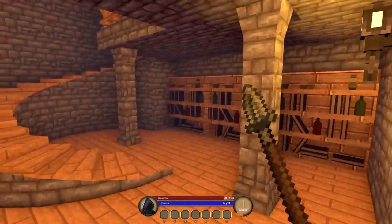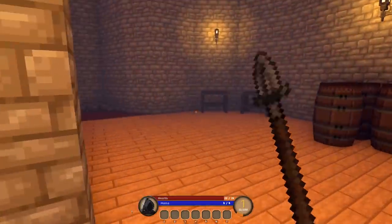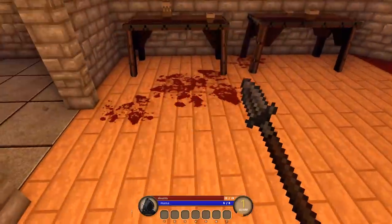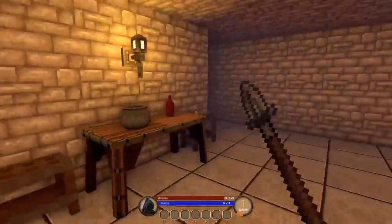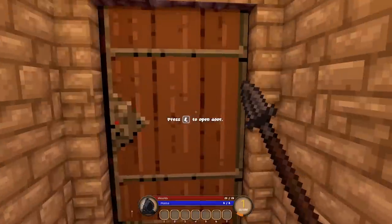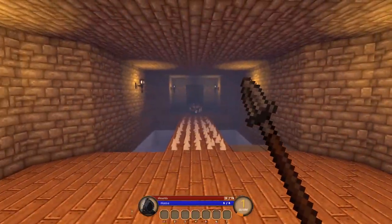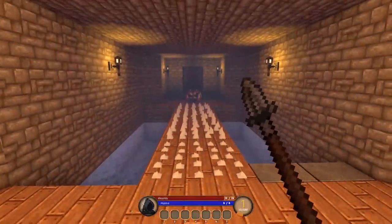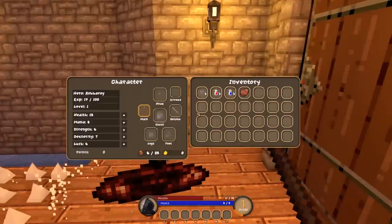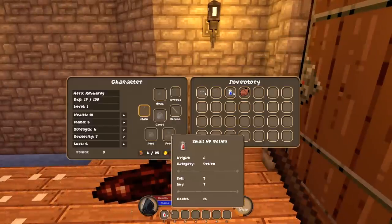I do think the attack animations could use a little bit of work — they seem a little stiff and it's hard to read the range on them. The game uses 3D, so the weapon should imply how far out it's going to strike. It's easy enough to pick up on, there's nothing wrong with it per se — but it could be improved. Oh, what the hell is that? An evil pumpkin? I have successfully murdered the evil pumpkin.